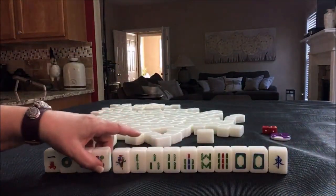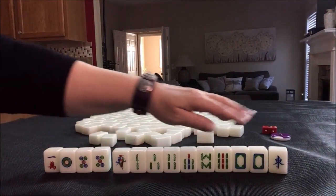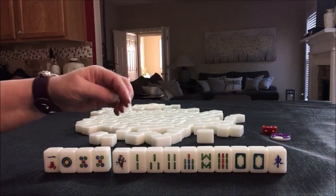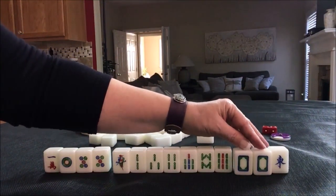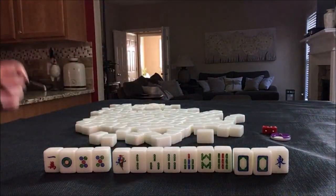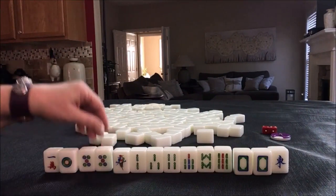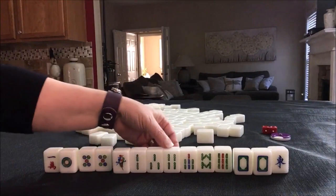A half flush is one suit with any combination of winds and dragons. That is number 50, and that is six fan. Any pong of dragons is two fan — that's number 59 — so that would be eight fan total. I would sacrifice certain tiles, but there's something else we could do here.